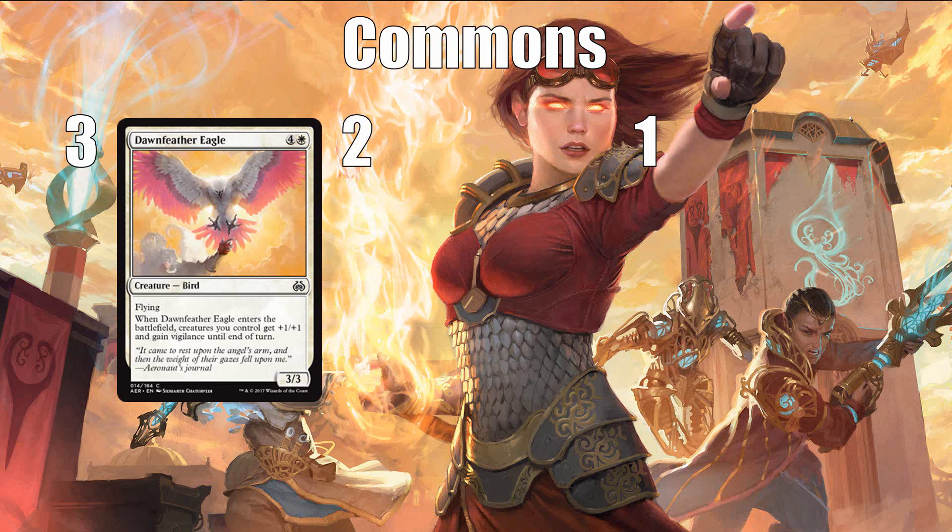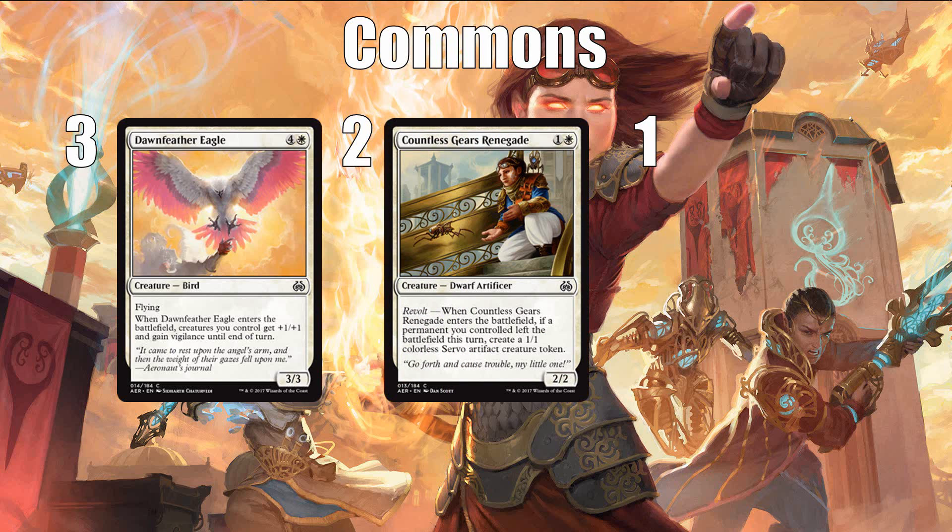At number two, I have Countless Gears Renegade. A fail case of being a 2/2 for 2 is fine, and in the later part of the game it isn't going to be very hard to get this dwarf to come with a servo. White has countless ways of triggering Revolt — something I'll discuss in more detail in my archetype guide — and in a typical game of Magic, permanents leave the battlefield all the time. Basically, the Renegade is nice because it's good if you're just trying to curve out and play a 2-drop, and great if you can get it to come with a servo at any point in the game. While I would take this a little earlier than Dawnfeather Eagle because it's lower on the curve and having 2-drops seems important in this format, I most definitely would not take a Countless Gears Renegade super early in a pack either.